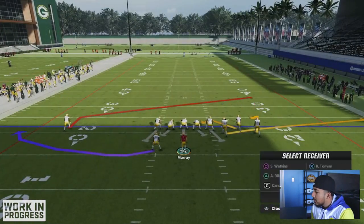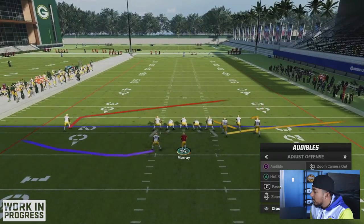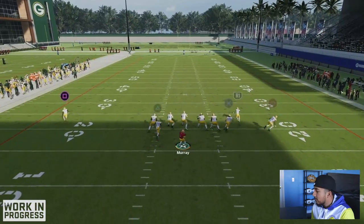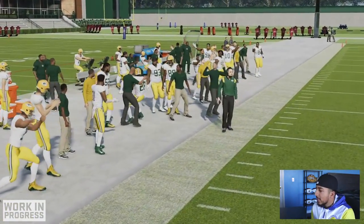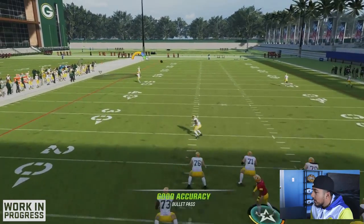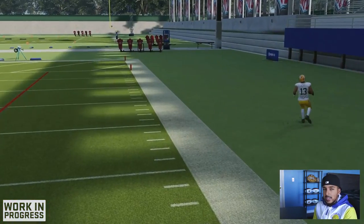Finally, we're going to go with Kyler Murray. I believe he does have Gunslinger this year, but they definitely changed his release. It does take a nice second to get the ball out — it's not that Gen 3 release we're all used to and love. They definitely went in and revamped, or you could say nerfed, him. That was a solid deep ball release, but flat routes and out routes are not the best. He does get a fast, quick release on the run though, and that's Kyler Murray.